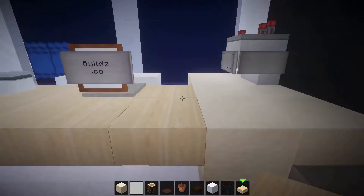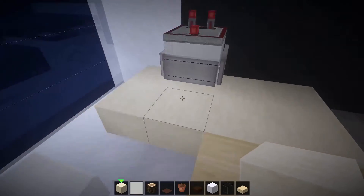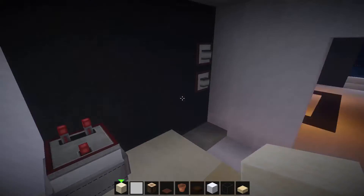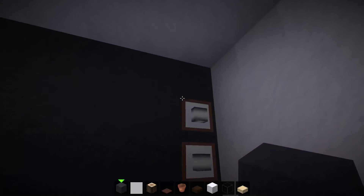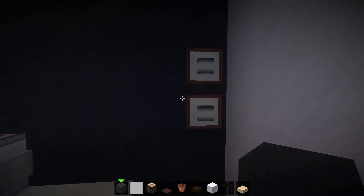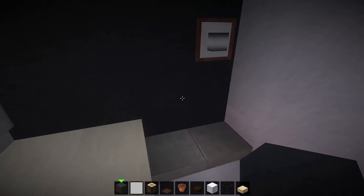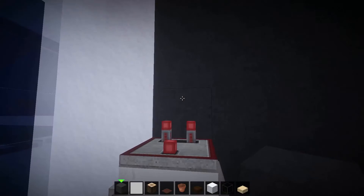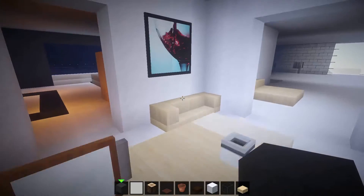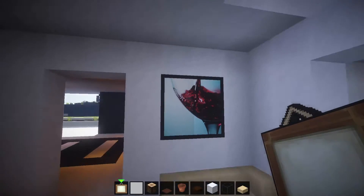Continuing with some oak slabs — four of these, two in length — and then to finish off we have some more smooth sandstone, one, two, three, four, five, six, seven, eight of them along. There's a feature wall included as well — you can use gray stained clay or just find something that looks modern and cool. I chose this block and I'm pretty happy with it. This feature wall is one, two, three, four, five wide and consistent in height with the ceiling. There's also a painting here — it's red wine, looks pretty classy for a modern office.